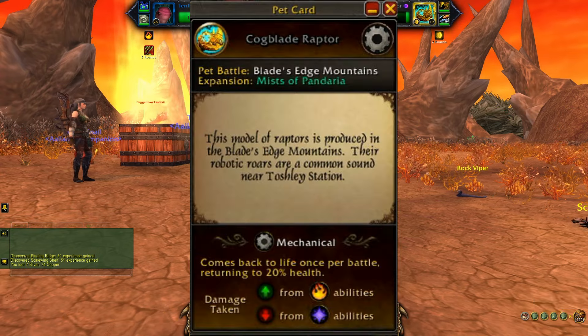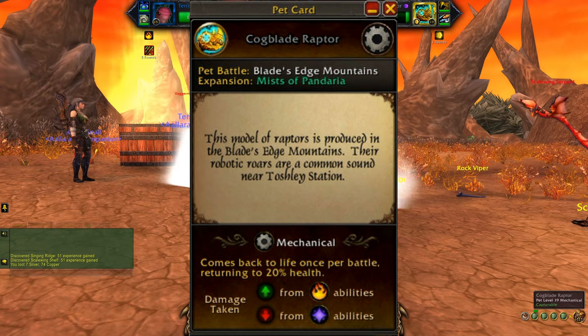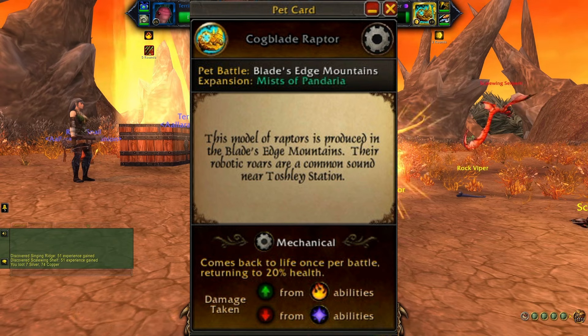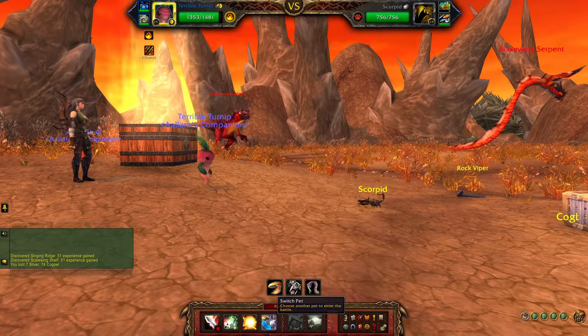The fun fact for this little one is that the model of the raptor is produced in the Blade's Edge Mountains. Their robotic roars are a common sound near Toshley Station. Toshley Station? Sure.